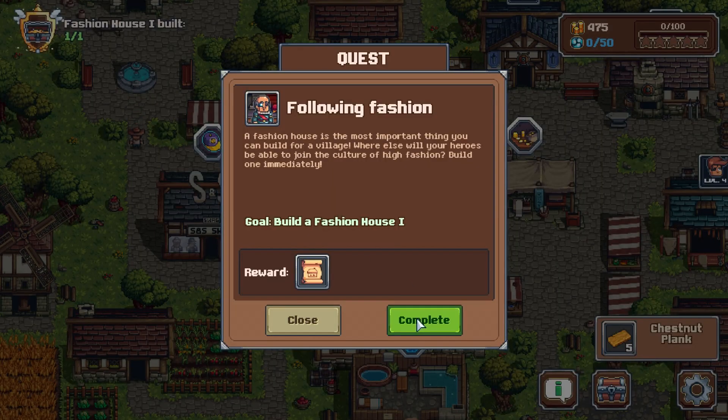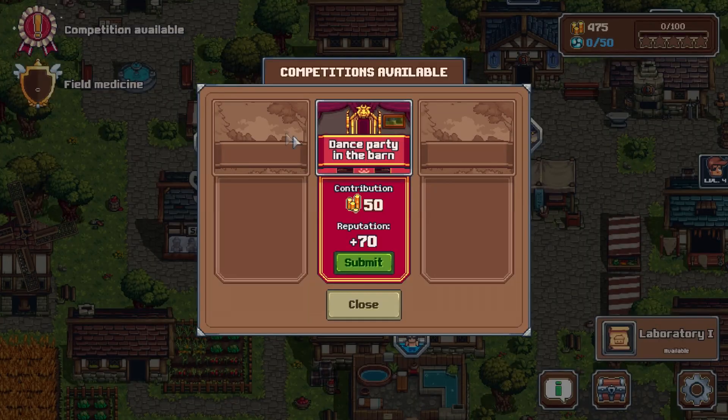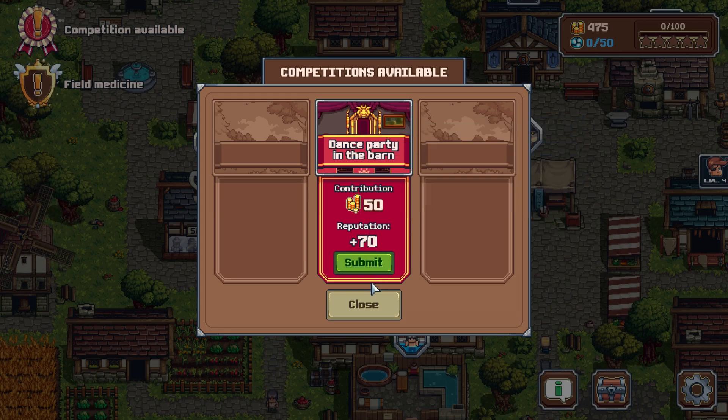We should probably do this first. Bada bing, bada boom. Laboratory is the next one. Competition available — let's see what this is. Dance party in the barn. You can use coins to buy recipes, level your characters and improve. We get some reputation.